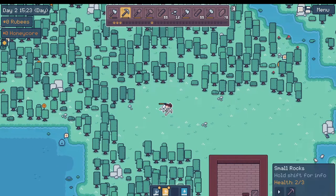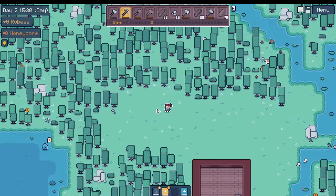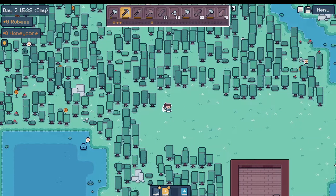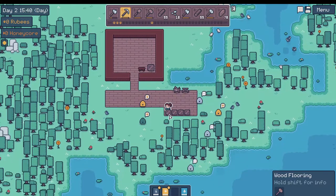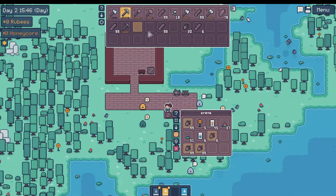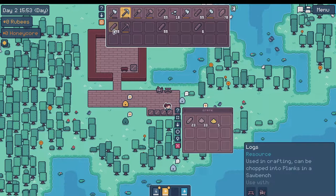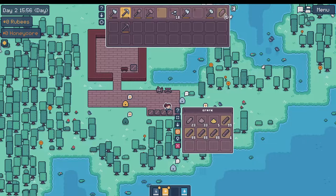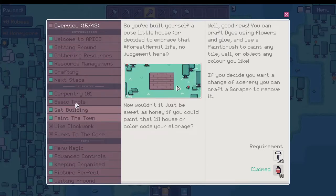Alright, I think that should be enough to get us started. I'm going to basically clear my inventory here, just because we're going to be moving some beehives and bees don't stack. I don't think we need any building materials right yet. Let's actually take a look at our bee book before we go any further.